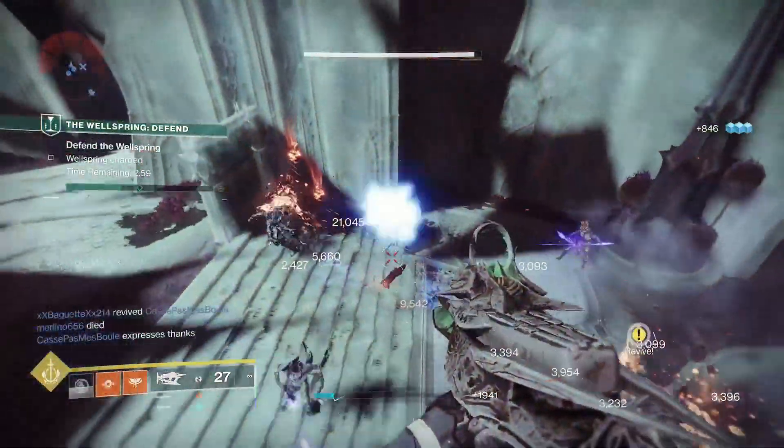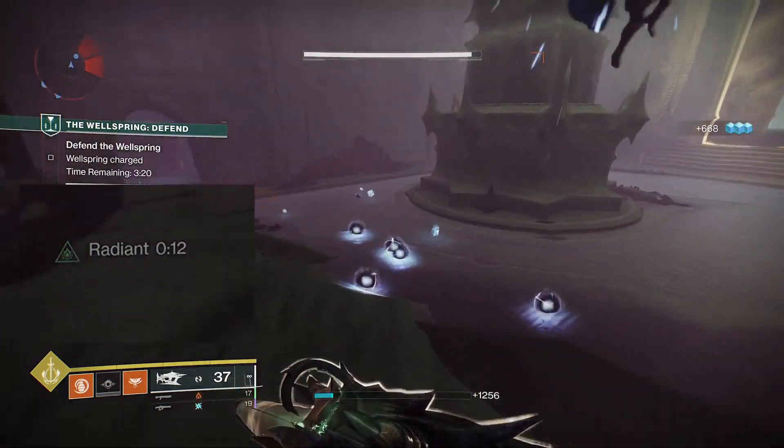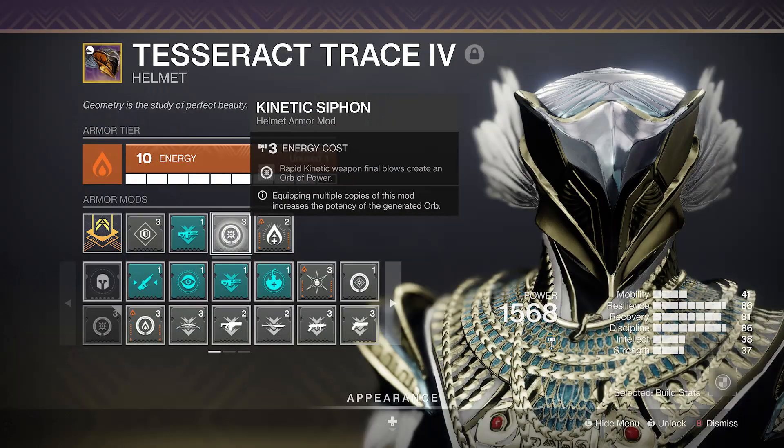How are you going to become Radiant, I hear you ask? Well, you're going to chuck on the Radiant Orbs mod. This seasonal mod allows you to stay away from the Radiant Fragments this season and will make you Radiant by simply collecting an Orb of Power. You'll get that sickly sweet 25% weapon damage bonus when Radiant, so make sure that you've got the Kinetic Siphon mod equipped.